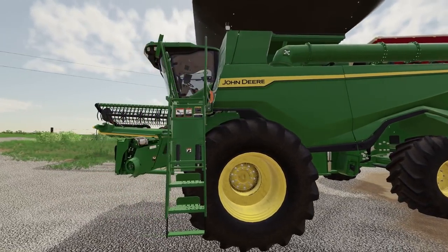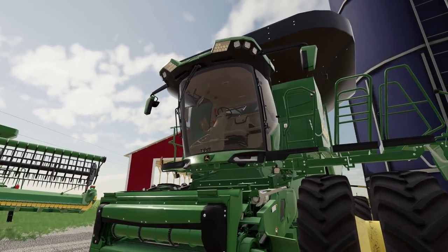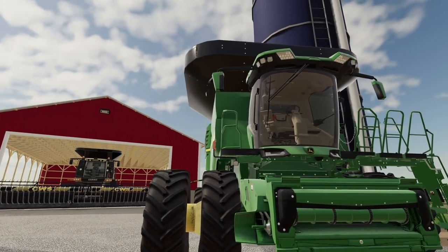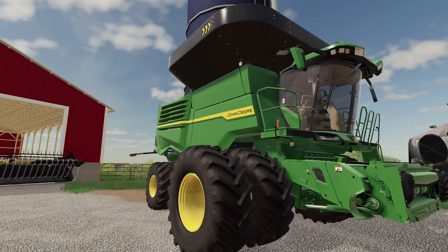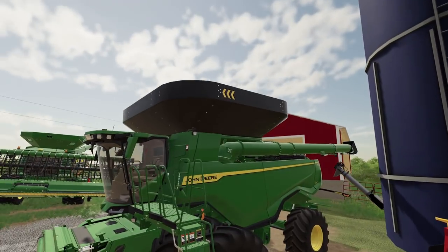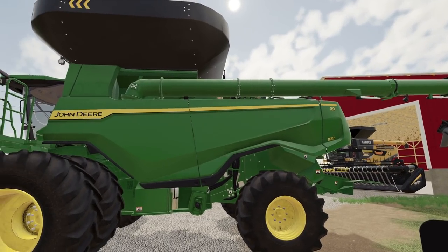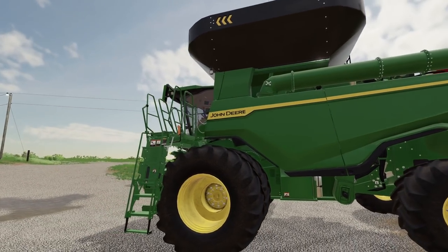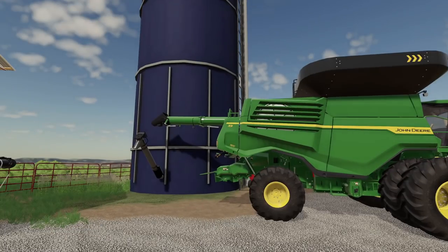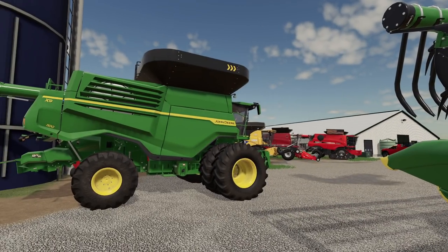Now this thing is impressive — look at that bin! You need that bin for how much this thing can chew. This is supposed to be the top of the line now; I'm not sure if they went above a 9 series. Giant duals to carry this heavy beast of a harvester. Harvesters are getting extremely expensive — I wouldn't like making the payments on this girl. This thing, in real life, is extremely expensive. John Deere still makes the old series — the 7 series alongside the X9, because not every farmer can afford the X9.